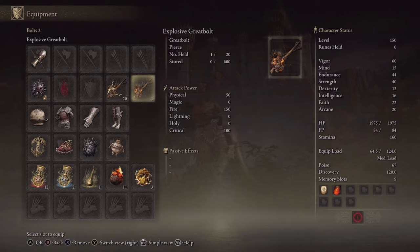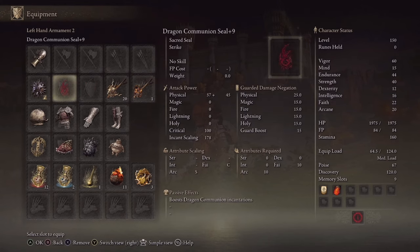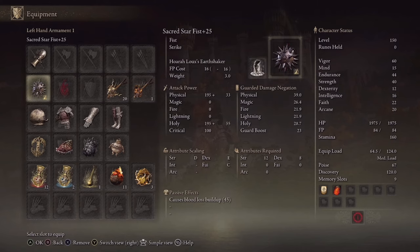The idea behind using these arrows with the Jar Cannon is to knock people off ledges when we invade them, because that's really where this build shines — in areas with a lot of cliffs and ledges. It excels at long range. We want to avoid mid range because of our long reload time with the Jar Cannon. We do have options for close range once they close the distance, and that's where the Star Fist and the seal come into play.